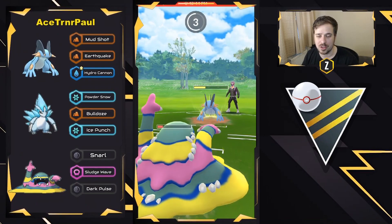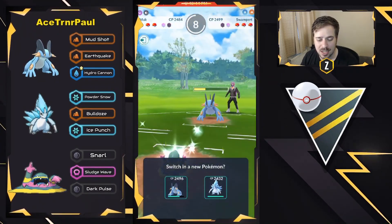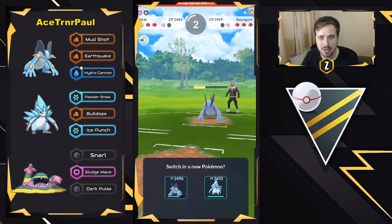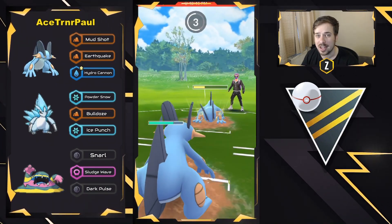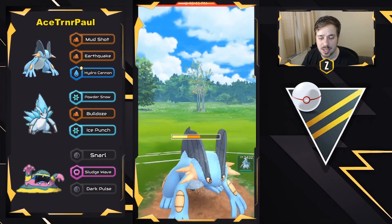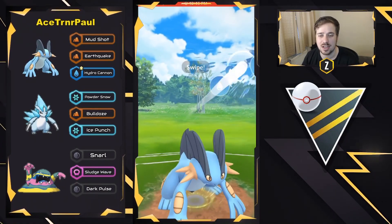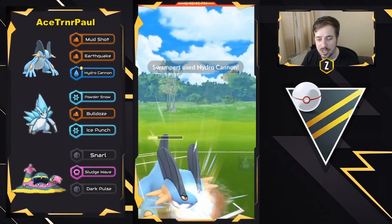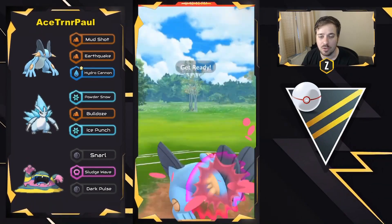One more fast move away from another Dark Pulse, but this Hydro Cannon will be taking out the Alolan Muk. They could come back in with their own Swampert — they have loaded energy. Another Hydro Cannon coming through, they don't know what's in the back, and Alolan Sandslash might be able to handle it. Swampert loads up on some energy and throws a Hydro Cannon just before the opponent gets to theirs. Takes out the Swampert, and the Gallade comes back in looking to farm down. They go for the Earthquake — massive damage — nearly one-shots.